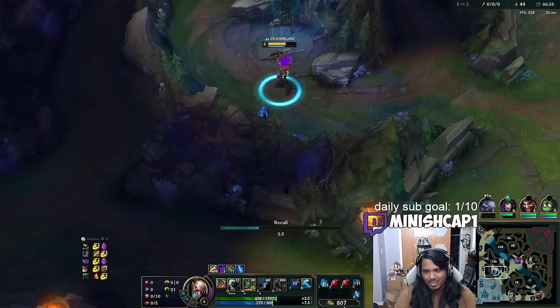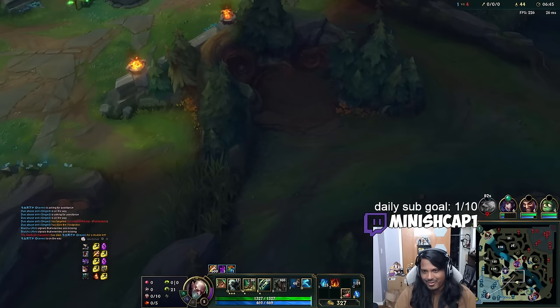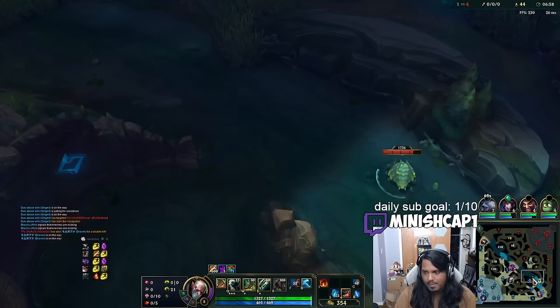Fiddle has 3 assists and is only a little bit less CS than me, and he's been farming too. When I say Singed gets behind other junglers early game, I really mean it. I'm going to rush Cosmic Drive this game — it has super good synergy with Gustwalker because you get double movement speed. Lots of flings to clear jungle as well.